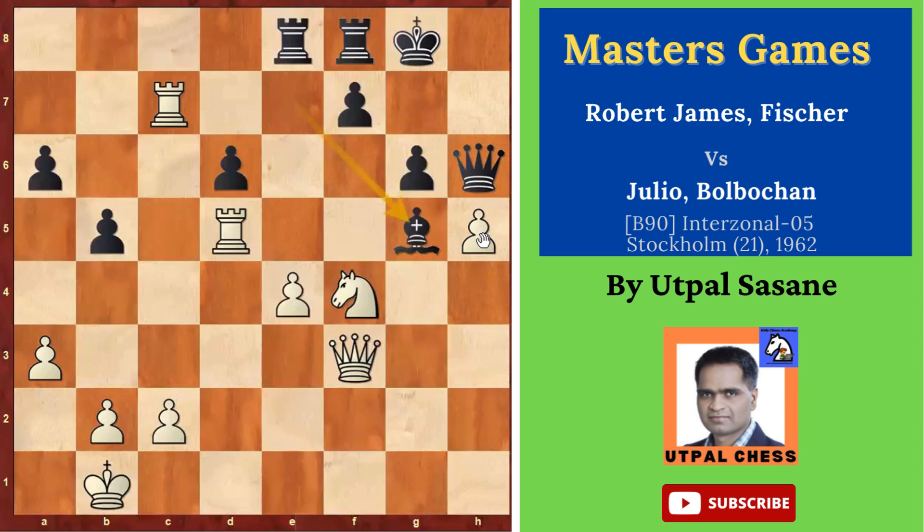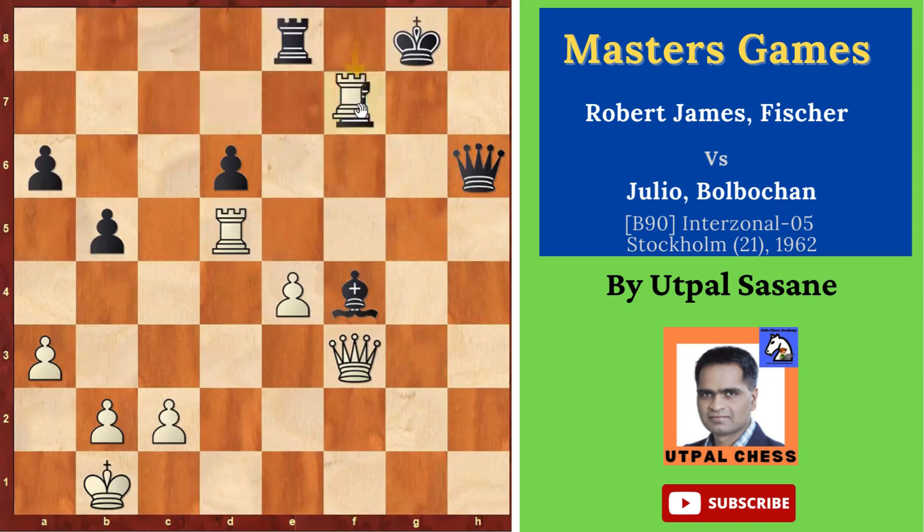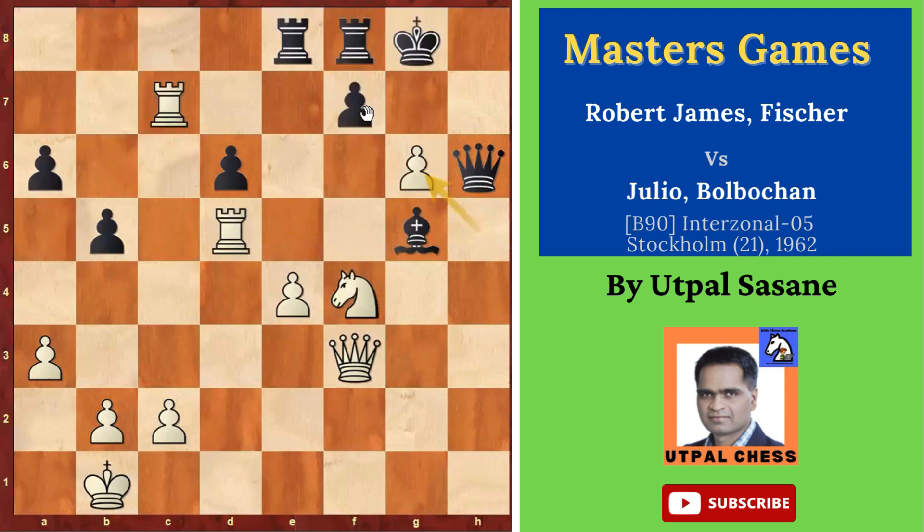G xH6, then Queen xH6, and H5 — White has decided to open everything on the kingside to attack with the queen and rooks. After H5, Bishop G5 creates a double attack on the knight, putting the knight in trouble. But Fischer decided to sacrifice it because he has seen something much more dangerous. H xG6 — a very good move. Then F xG6 was played.